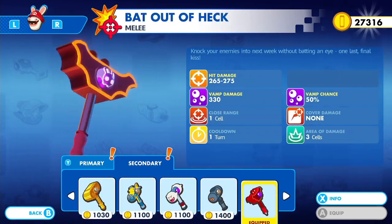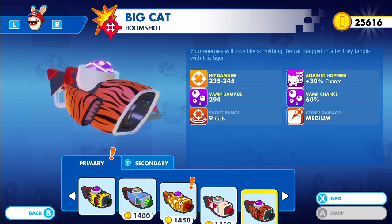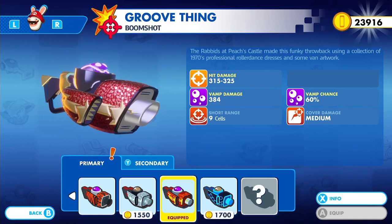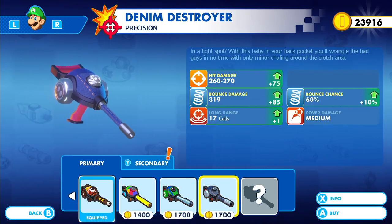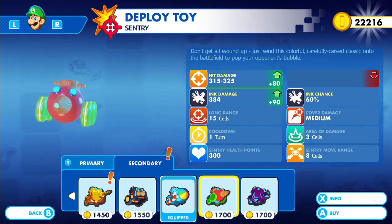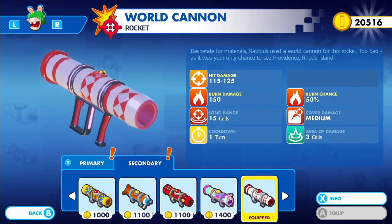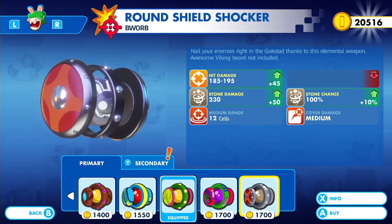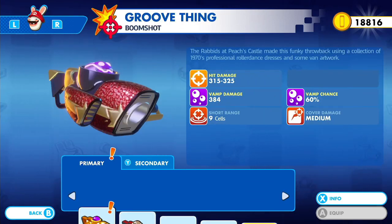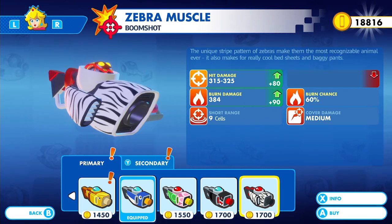I'm gonna give some power weapons to characters I know are going to be good in the later game, starting with Rabbid Mario because I've used him quite a bit, and then Leiji, because he's also going to be used quite a bit in some of these later battles. We're upgrading all of their weapons so that they stay relevant. From there, I'll go down each character's list and start by equipping them all with their primary weapon upgrades.